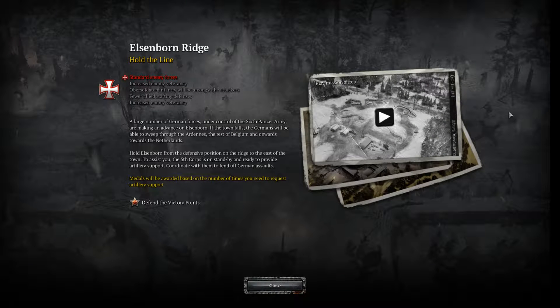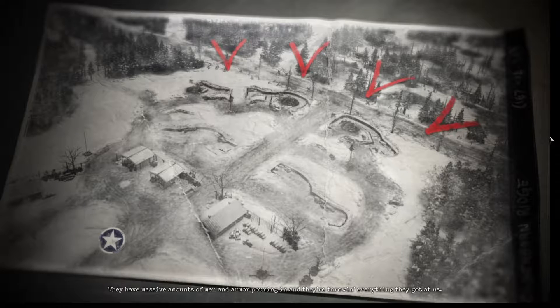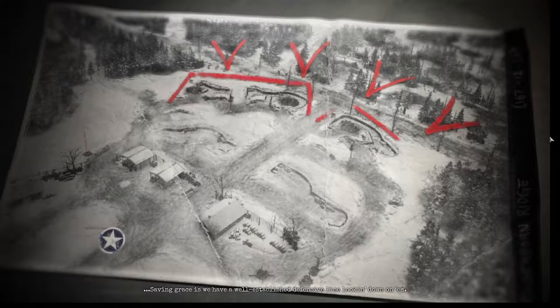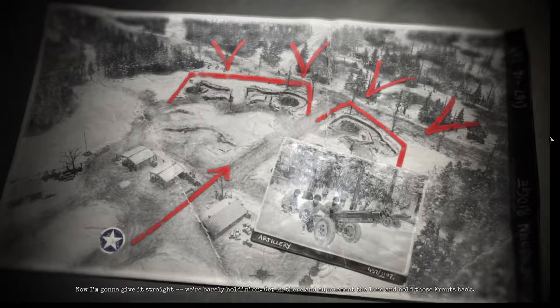Hold the line — standard enemy forces, increased enemy veterancy, few allied starting defenses. The Germans have us pushed back to Elsinborn Ridge. They have massive amounts of men and armor pouring in and are throwing everything they've got at us. The saving grace is we have a well-established defensive line looking down on them. The weather's holding back our flyboys, but we have heavy artillery tasked to help when they can. We're barely holding on — get in there and supplement the line and hold those krauts back. As soon as the weather clears, we'll sic the air force on them.